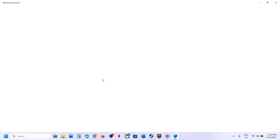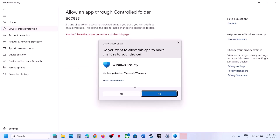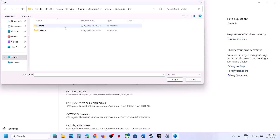Scroll down to the bottom — you will see Manage Ransomware Protection. Click on it, click on Allow an App Through Controlled Folder Access, click Yes to allow, then click Add an Allowed App, click Browse Apps, and go to the game installation folder. In my case the game is installed in this location, so open the game folder.